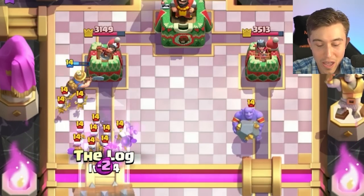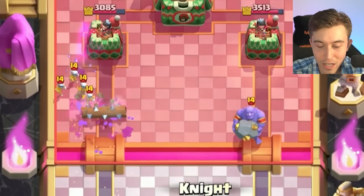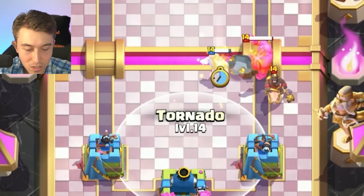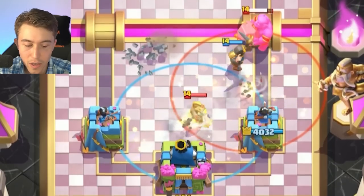If it's gonna be like a Graveyard deck, activating King Tower here is like a game-winning play. We're gonna activate King Tower against the Hog Rider anyway - let's do this.